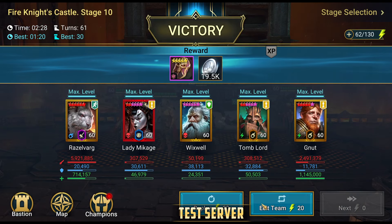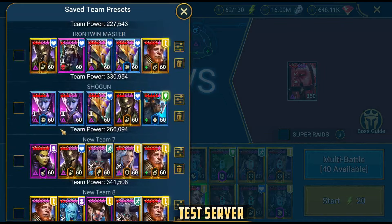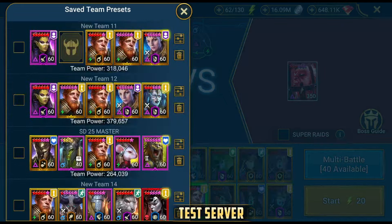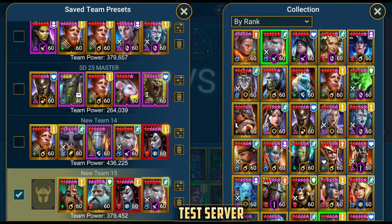I'll show you the stats in a second. But you already saw Fire Knight 10 — he was in there and he actually did something. I didn't use him just for a free slot and then call it great. No, he actually did something in here. And this time we're going to place a Coldheart.